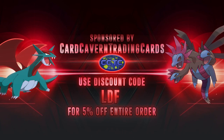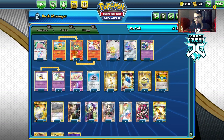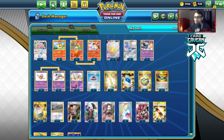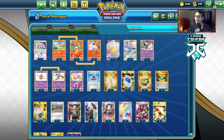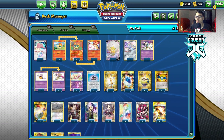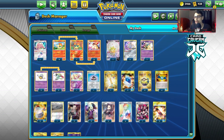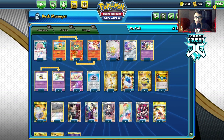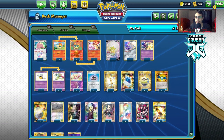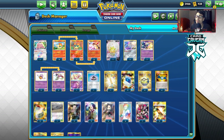If you're in need of any PTCGL pack codes or still looking to pick up some Rebel Clash packs, check them out at CardCavinTCG. If you have any unused codes or cards laying around, you can trade them in - they'll give you cash and in-store credit for unused codes and bulk cards. For any PTCGO code - whether it be Team Up, Hidden Fates, Rebel Clash, or specific GX/V codes like the Zacian V10 code or the Dedenne trainer toolkit code - get them at CardCavinTCG and use my discount code LDF at checkout for a 5% discount.